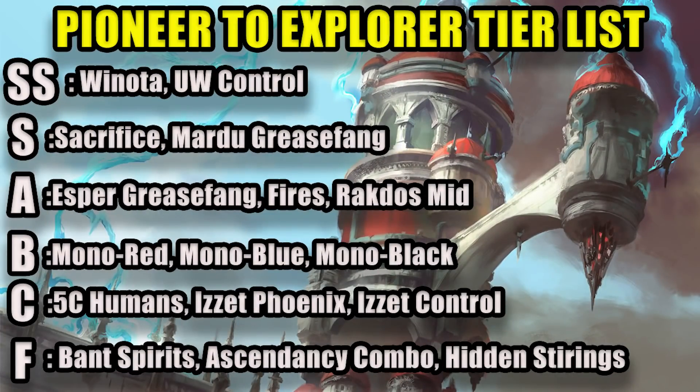If you add all this together, it leaves us with something like this. Double S tier — my picks for best decks in the format: Winota and Blue-White Control. S tier: Sacrifice decks and Mardu Grease Fang. Really good, don't lose anything. A tier decks: should be pretty good but need a little rebuilding work — Esper Grease Fang, the two Fires decks, and Rakdos Midrange. B tier: going to need a lot of work but could still be part of the meta — Mono Red Aggro, Mono Black Aggro, and Mono Blue Spirits. C tier: going to take a lot of rebuilding or may or may not exist — Five Color Humans (probably better as Black-White Humans), Izzet Phoenix, and Izzet Control. F tier: decks that just don't exist in Explorer — Bant Spirits, Ascendancy combo, and Hidden Stirrings. Although remember, eventually we're going to get all of Pioneer on Arena and those decks will exist. This tier list is for the short term while we're waiting to get the rest of the cards.